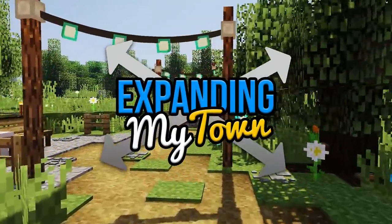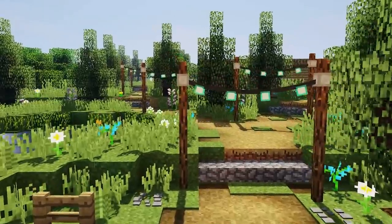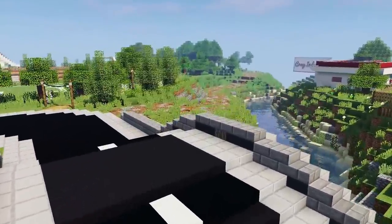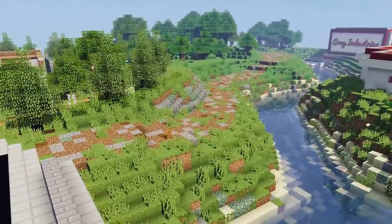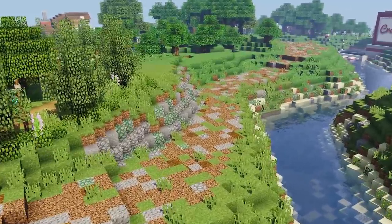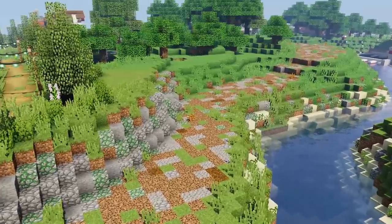Hey guys, it's Mr. Crayfish and welcome back to Expanding My Town. That intro was fleeky. Now, if you didn't catch the last episode, we expanded this part of my town here. We added in this brand new dirt road. And this is cool because it allows us to have more options of where we can actually drive around our town here. And it's got a nice view as well, it's right next to the river.